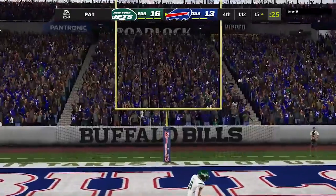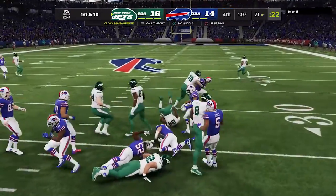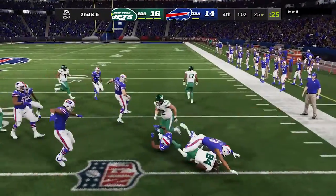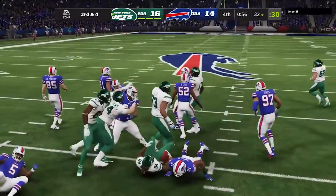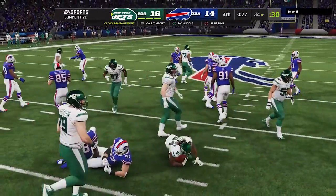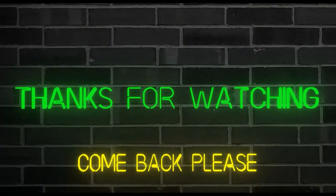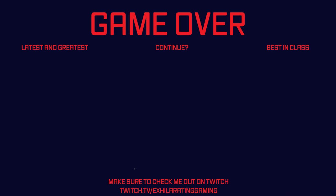Extra point out. They do have two defensively but no real need to use them as they're not going to be able to stop the clock after that. And once more they turn to Patterson — and he's upended. On third down, it's Patterson and he is going to have the first. Patterson on the carry and he'll fight forward.